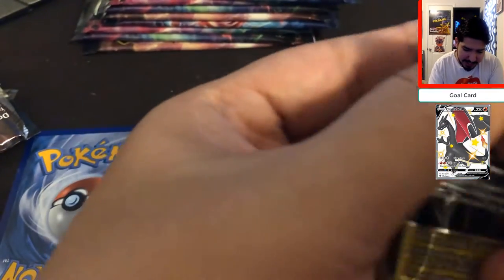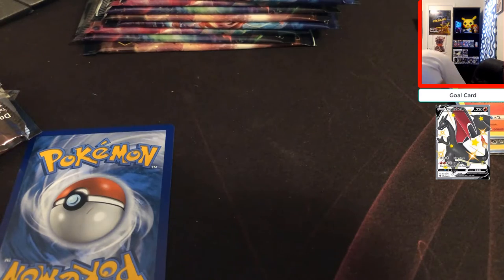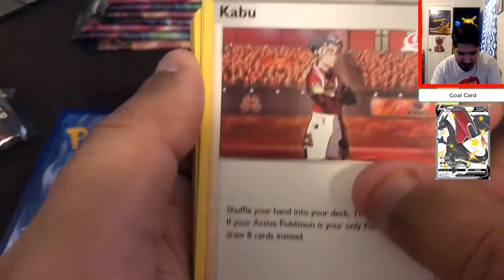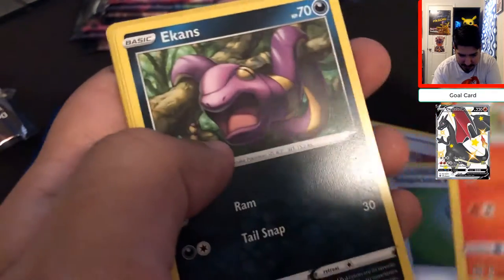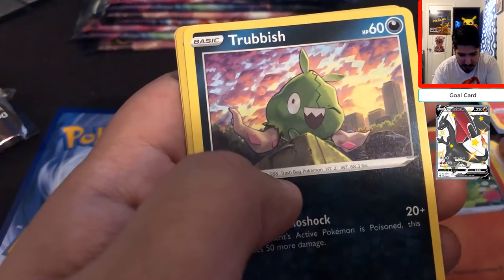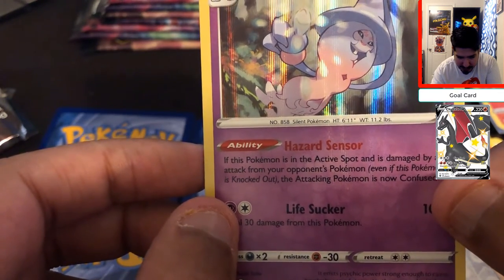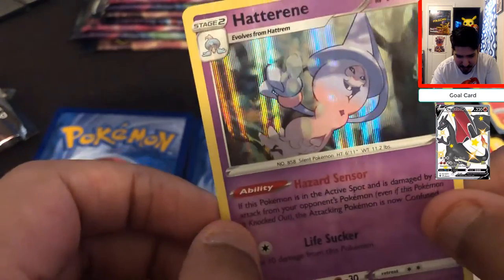Let's try to open up as quickly as possible. One, two, three energy right there. We got Kabu — just like Pabu from Legend of Korra — Suspicious Food Tint, Victini, Ekans, Carvana, Swablu, another Vulpix, Trubbish, Hop, and a Hatterene. One of my favorite Pokémon from Sword and Shield, with the ability Hazard Sensor. Not that great of an ability, but I do love me some Hatterene.